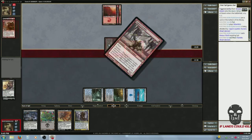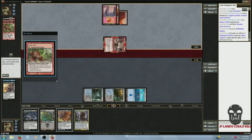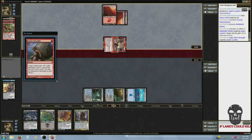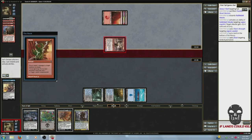Of course he's gonna get rid of the Denizen, of course. Rubblebelt Maaka — so he's bloodrushing this little guy for plus three plus three, and then Titan Strength — look out, somebody's about to shoot their wad — and a Shock.